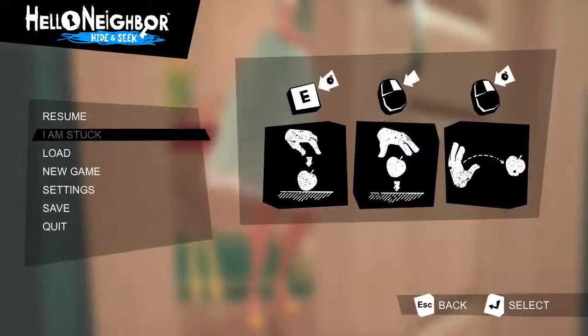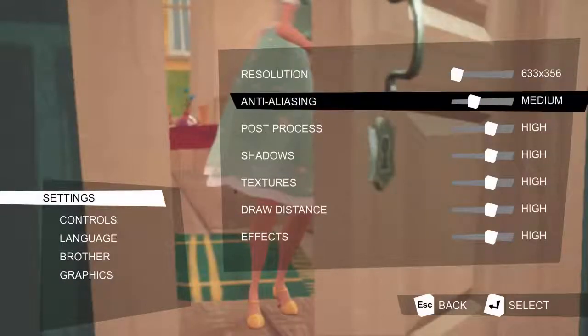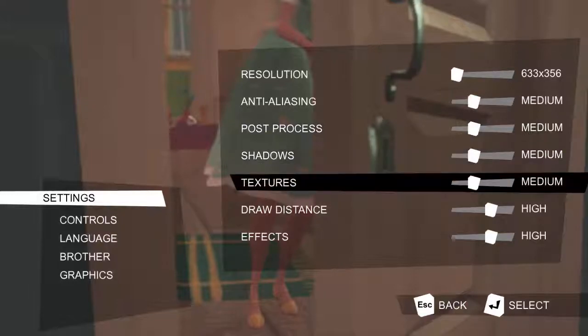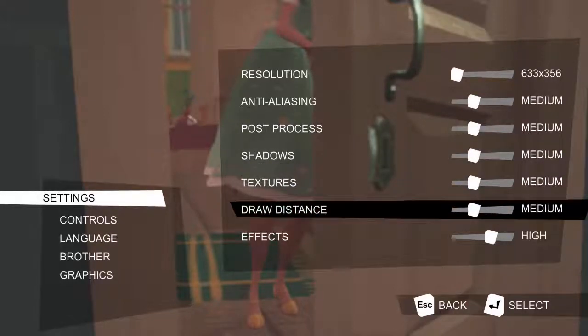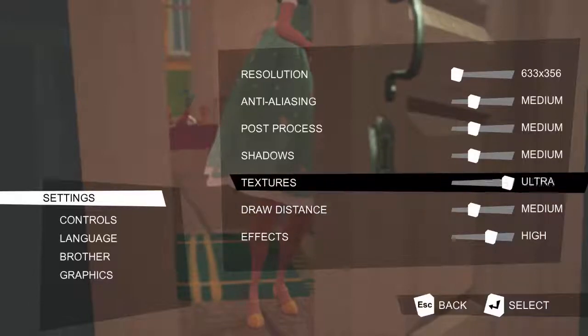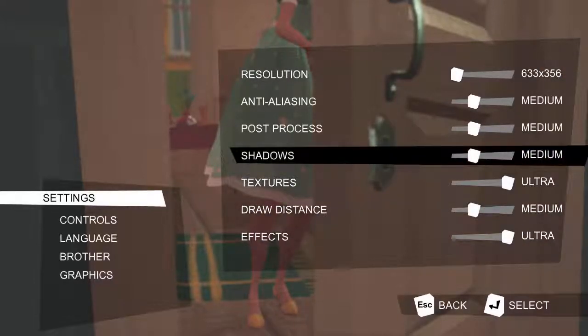Okay, one second. Settings. Graphics. Oh my goodness, what is going on in the background? Effects. Textures — Ultra. Effects — Medium. Wait, yeah, Ultra for effects as well. Shadows.